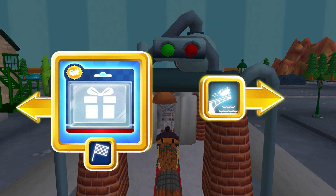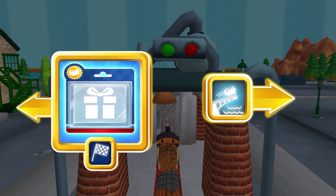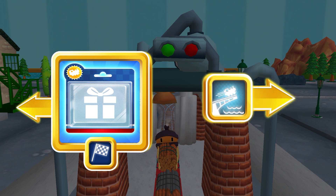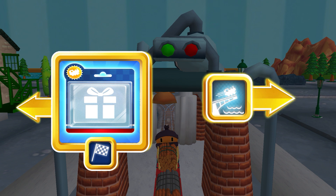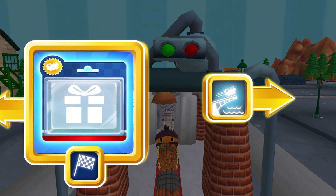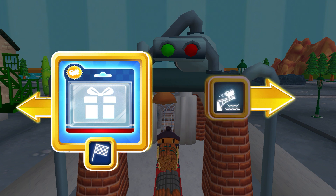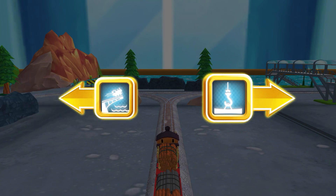Which way do you want to go? Right leads to the big bridge. Left leads to the lava quarry. Let's go to the big bridge! Right leads to Brendam Docks. Left leads to the big bridge. Let's go to the big bridge!